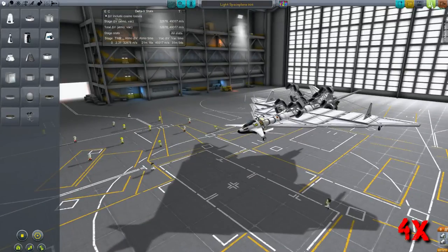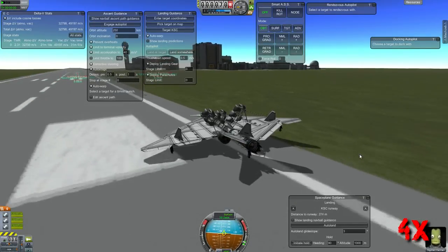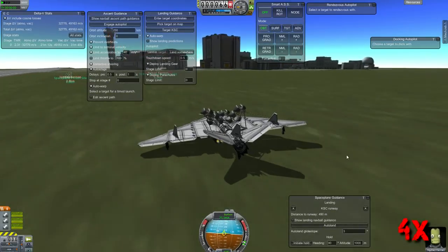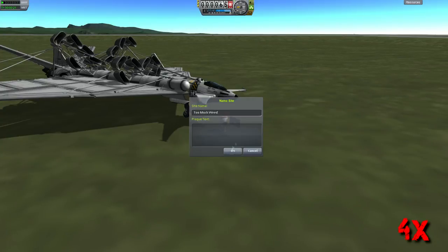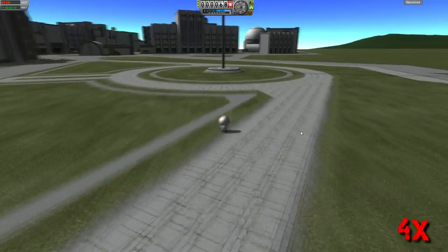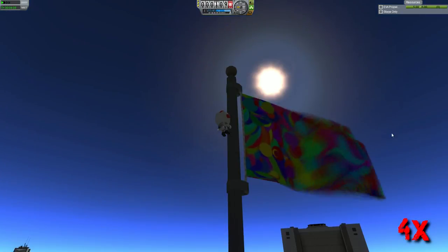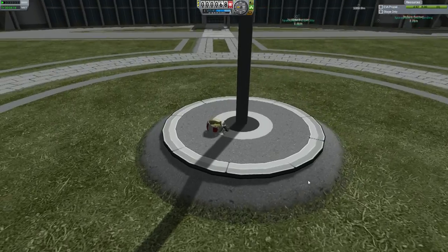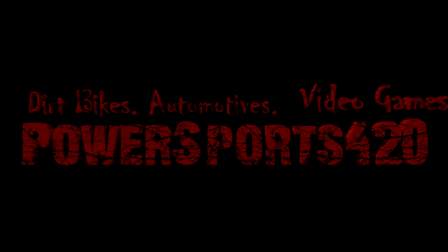In case you didn't see the flagpole Easter egg, I'm throwing this in since it was in the same video file. We test the engine and it's solid — not flopping around like normal. I try to turn the ship on the ground, then we jump out and plant a flag. We sprint at 4x speed across the landscape to the flagpole, which is where Scott Manley, while doing a memorial service — which was hilarious — discovered you can actually climb the flag. Because he showed us a secret, his Kerbal has to pay for it with his life. And he's dead. Good night everybody and bye. Power Sports 420 — dirt bikes, automotives, and video games.